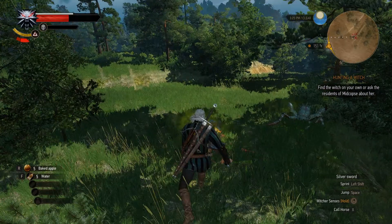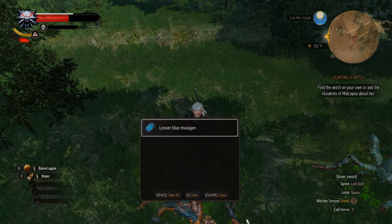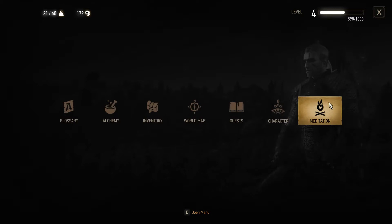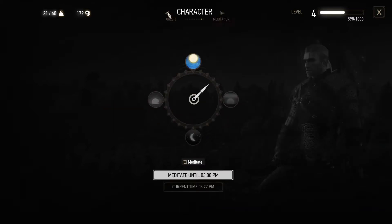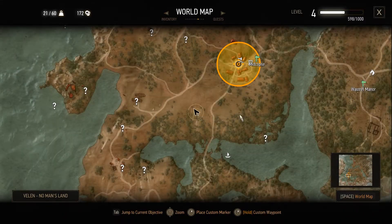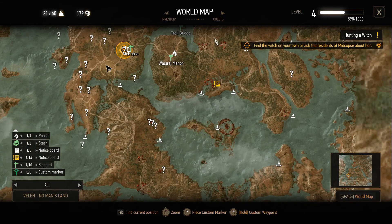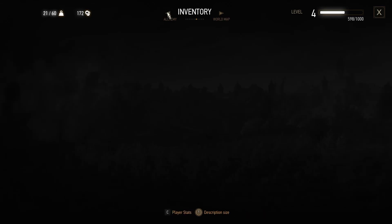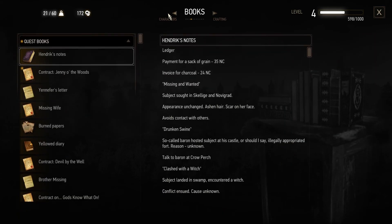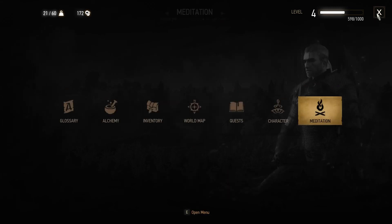I laid them out — piece of cake. Let me steal some of their loot. Take all. Let me show you the menus as well — the menus are also all glitch-free. Meditation, character, quests, world map — the world map feels like a real-world map. Inventory, alchemy, crafting, books, characters, tutorial, bestiary — all works perfectly fine.